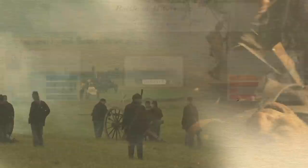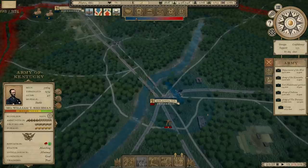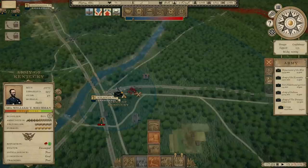4,400 casualties for us, 15,000 for the Army of West Tennessee. Sherman's taking Atlanta — don't burn it. Atlanta is ours. Let's go ahead and build up supply and put a fort there too.